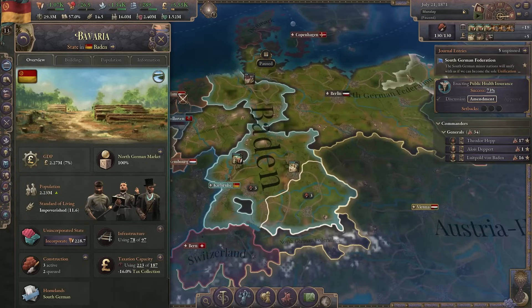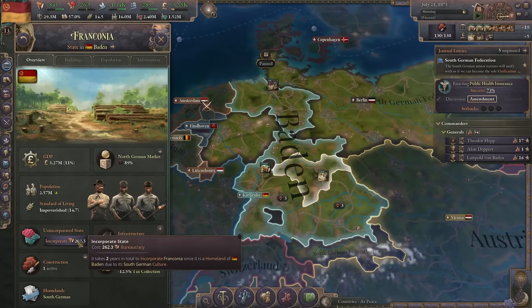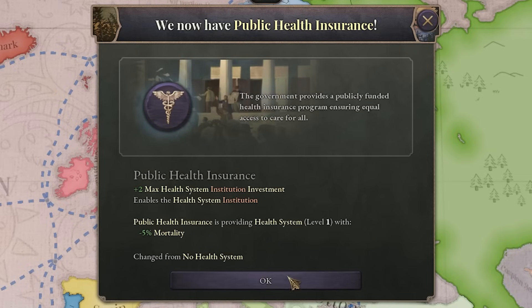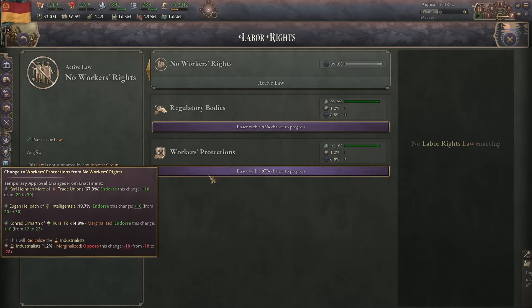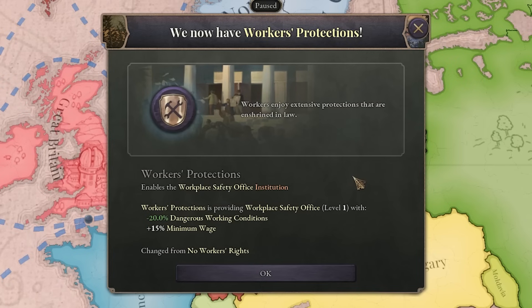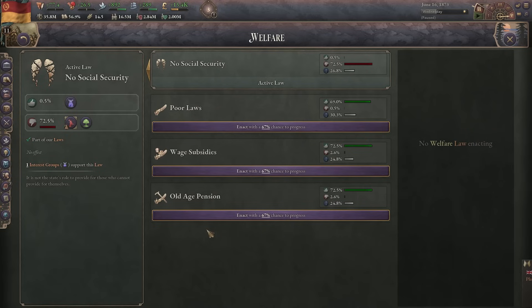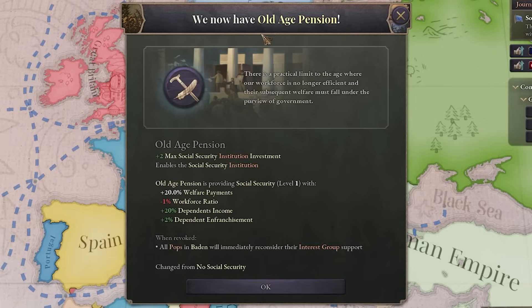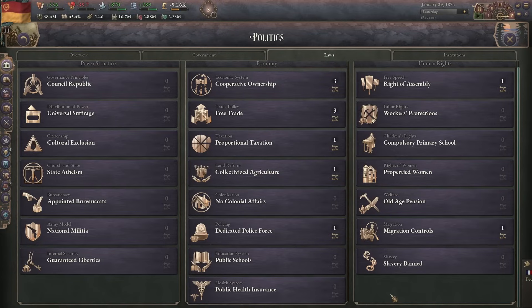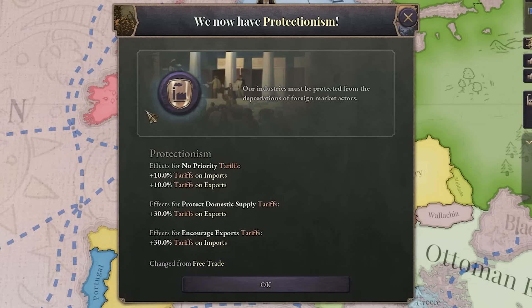Now let's get some health insurance. I should probably start incorporating all the states because I don't think there is a risk of revolution anymore. We got public health insurance. Now how about some schools for the children, and some rights for the workers. We're passing so many laws it's absolutely crazy, and we're making so much money I can afford subsidizing every single building. Let's also get old age pension — and we got it. Now let's go for some protectionism, and we got it.